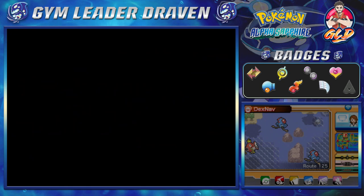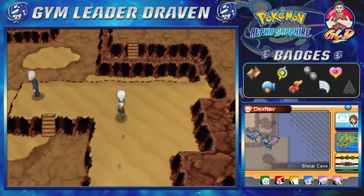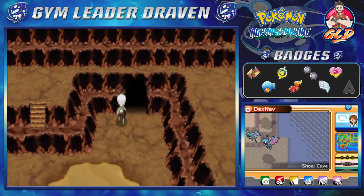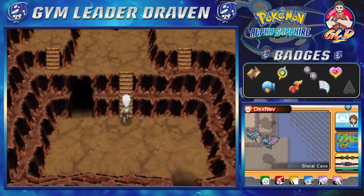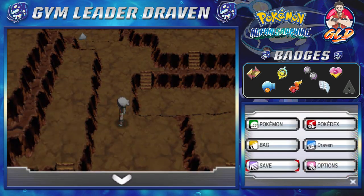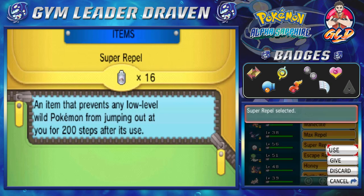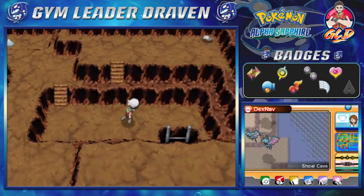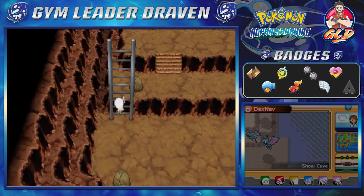I went into the Shoal Cave and as you guys can see we are on low tide, meaning that yes we can actually finish this whole thing up. So that's exactly what I'm going to be doing right here. Yeah, the whole world is in peril and we're here locating Shoal Salts and Shoal Shells and stuff. Yeah, I don't know what kind of a hero am I? Now I did say there is a specific Pokemon here that I would love to capture, but for right now I'm just going to put on the repel.